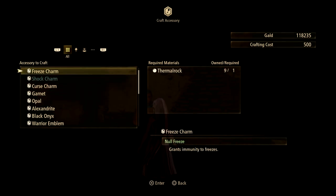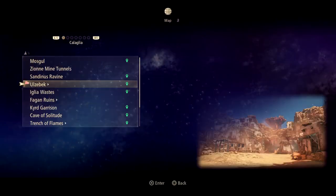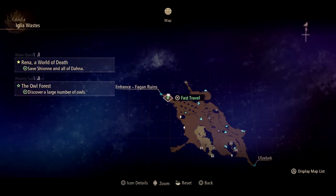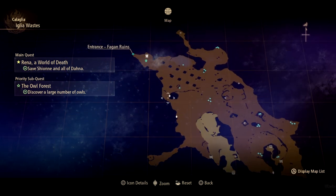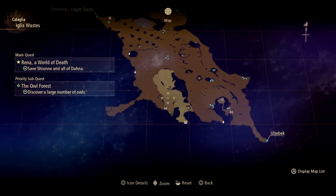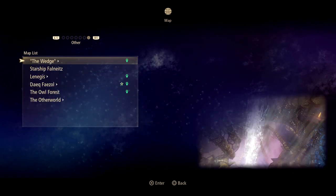So with crafting accessories, you go around the maps collecting nodes. As you explore the areas you'll see these little stones, and as you progress through the story you'll get access to even more rarities.